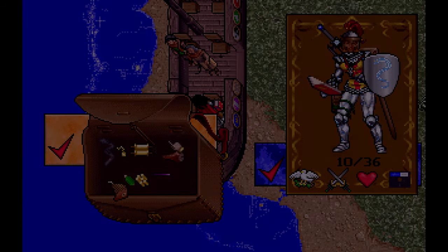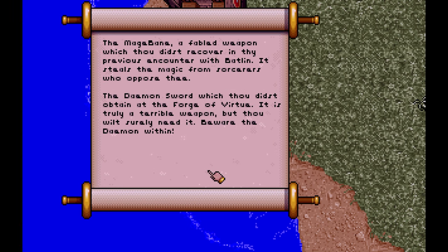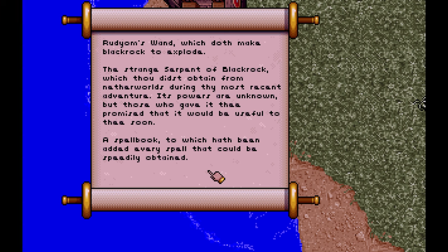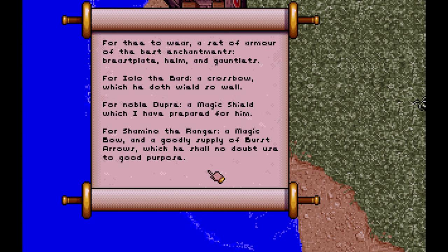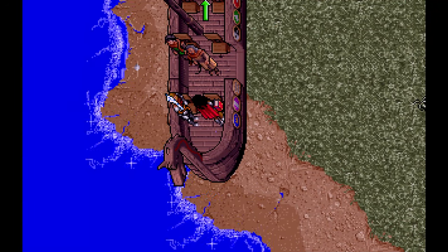In your pack is also a receipt for all of the items received from Lord British's armory, because even the Avatar cannot escape the power of bureaucracy. Feeling that everything is well enough, you begin to explore the new land as a storm begins to worsen around you.